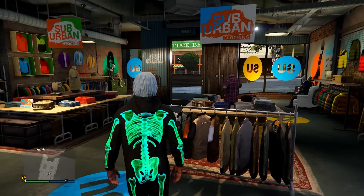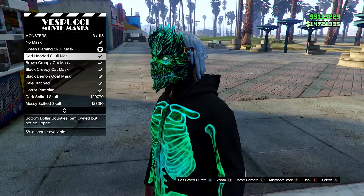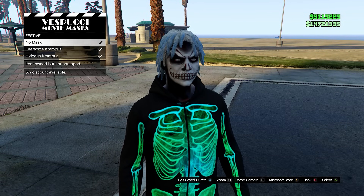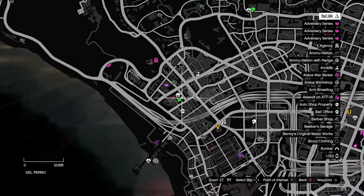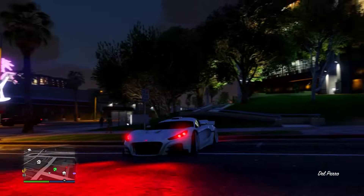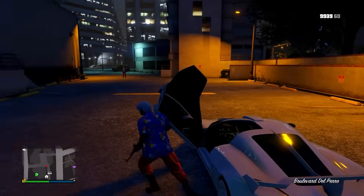If you head down to the mask store and go to the monsters section, you'll notice a new green flaming skull mask available just by logging in this week. Last week we also got the brown creepy cat mask and the black creepy cat mask, which you could unlock by eliminating your clone slasher. Essentially it's a clone of your player, and if you eliminate it you get 100k GTA cash and also unlock the black creepy cat mask.